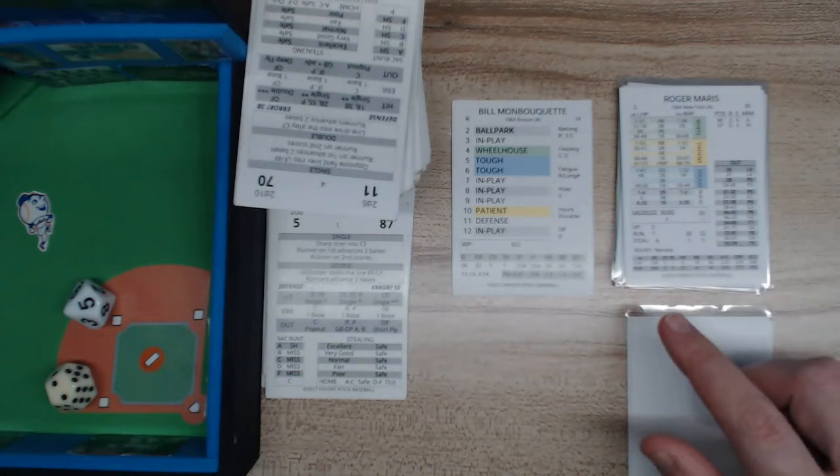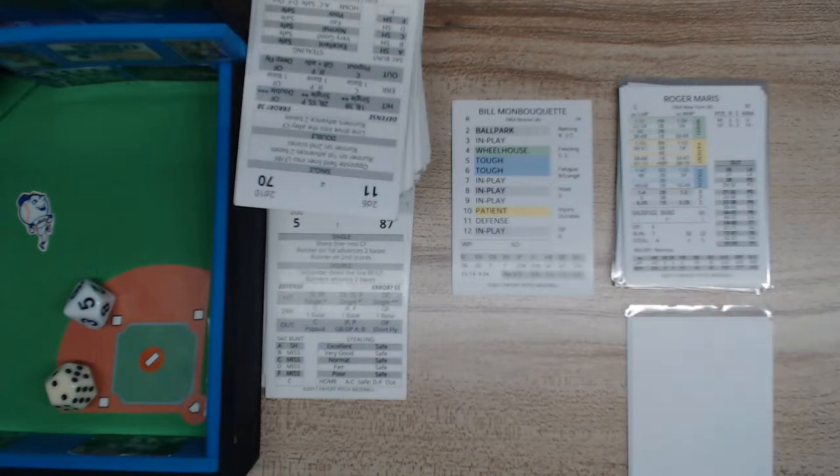There is definitely a rule for when there's no jump number, and I need to ask on the forum. Usually there's a number on most players, but this 1964 set is unusual since it's not an era where they stole a lot of bases. Every set of Payoff Pitch is a little different — the designer adjusted to the tendencies of that season.